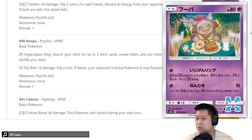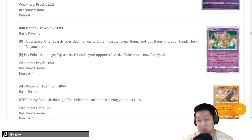Hoopa — this is a 1. You wouldn't want to touch it — it's a waste of bench space.